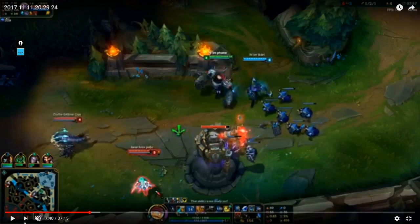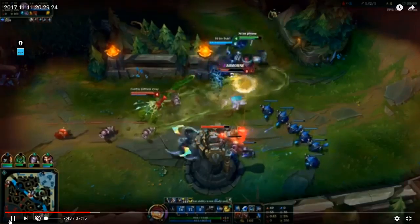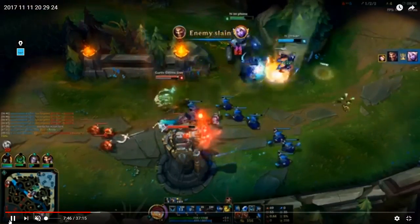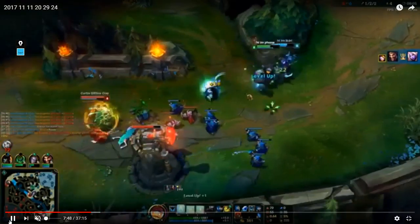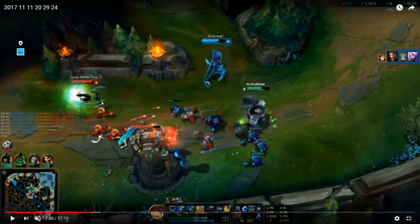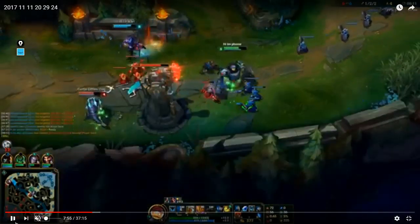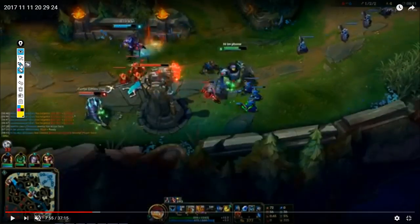So fast on how to tower dive — you just killed Soraka, good job. You can tell with Draven's body language that he wants to dive this Kogma. What I would suggest is you don't even need your hook. Draven is so fat — walk up this way, punch him in the air, and just stand right here so when the tower is shooting at you...